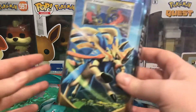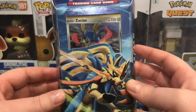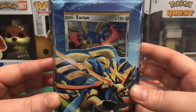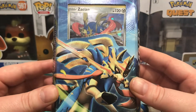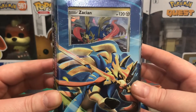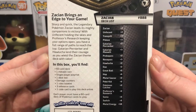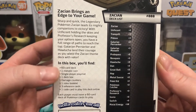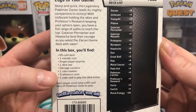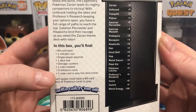Alright, we'll be starting with the Zacian themed deck from the Rebel Clash set. The holographic has a shatter effect which to my knowledge you can only get from themed decks, so it will be different from the holo you pull from a booster pack — I'll definitely be keeping that. At the back we have a list of the cards in the Zacian deck as well as what else you'll find in this box: a metallic coin, a single player playmat, a deck box, damage counters, a rule book, three reference cards, and a code to play this deck online.